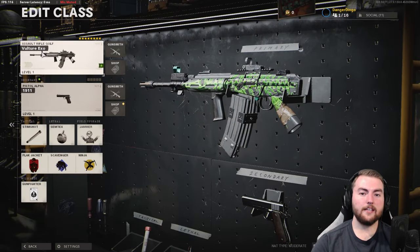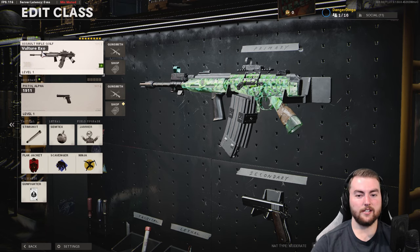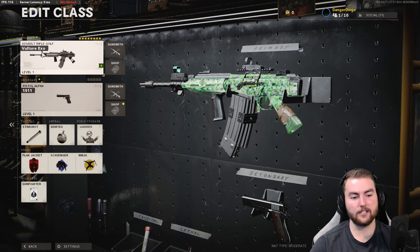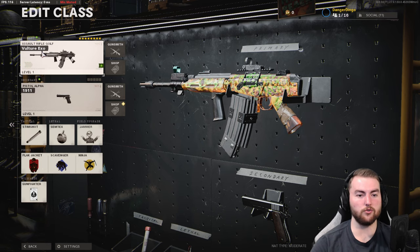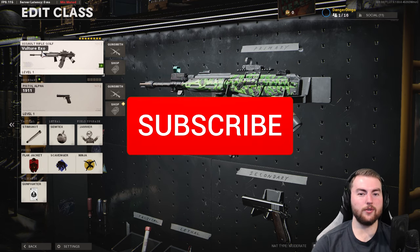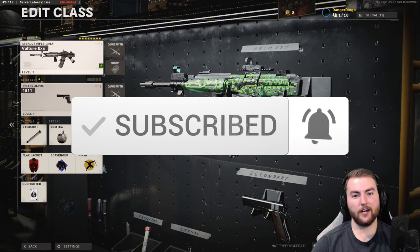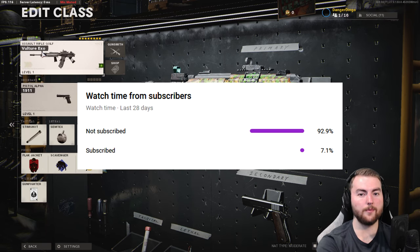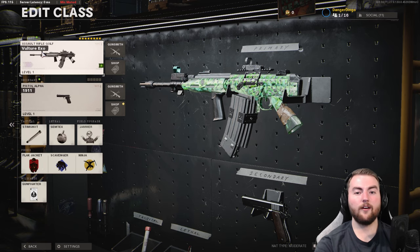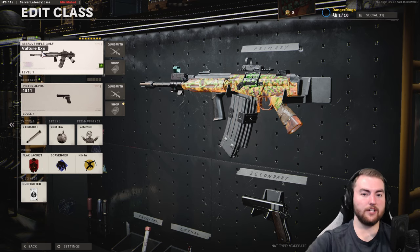So that is it, ladies and gentlemen — that is all of the assault rifles in the game with a class setup for each. These are absolutely fantastic class setups; make sure you test them out and customize them however you prefer with your secondaries, tacticals, and even some interchangeable attachments. A lot of the magazines and optics can be swapped out as well. Thank you very much for watching — make sure you hit that subscribe button with notifications on. About 90% of you watching aren't subscribed, so if you could hit that little red button for me, that would be massive. Thanks and I'll see you in the next video!